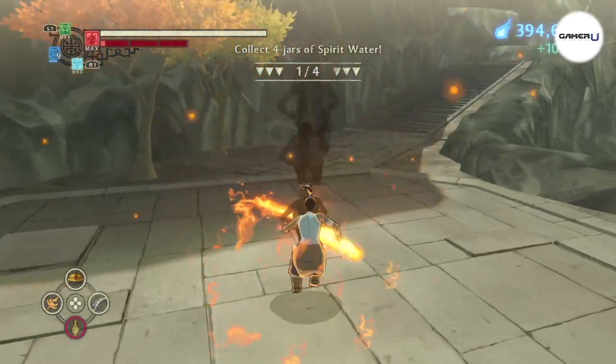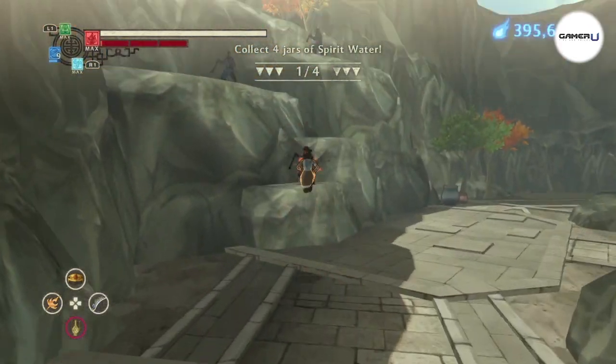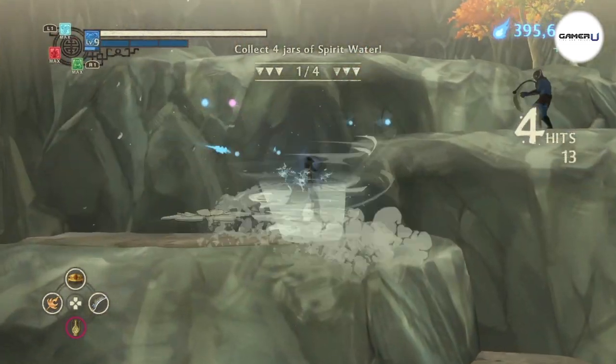Spirit Energy is the currency in The Legend of Korra. There are three ways to gain Spirit Energy while on your journey. The first way is to simply defeat any enemy during combat.